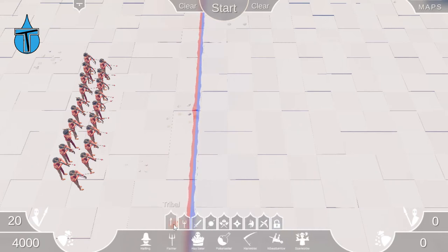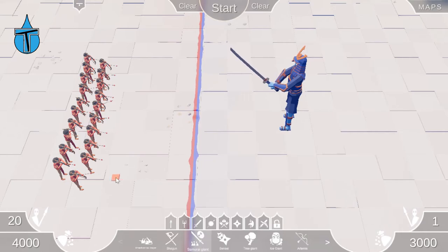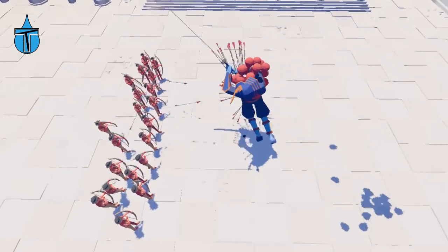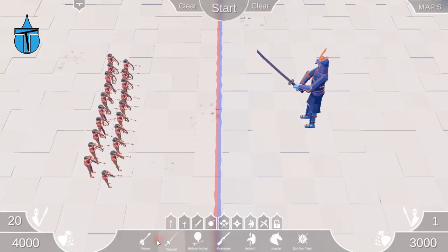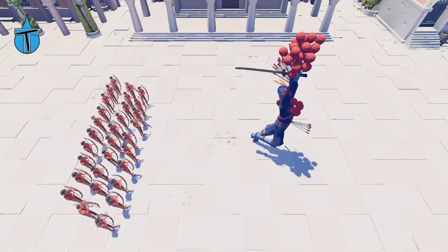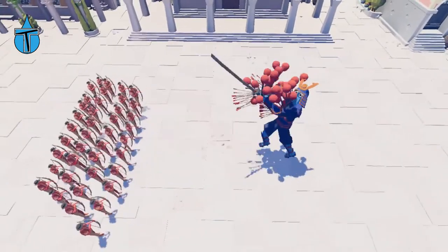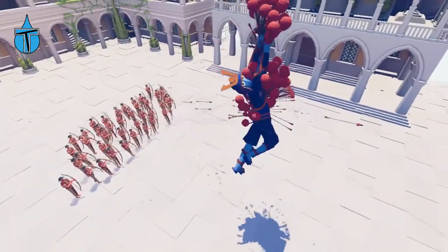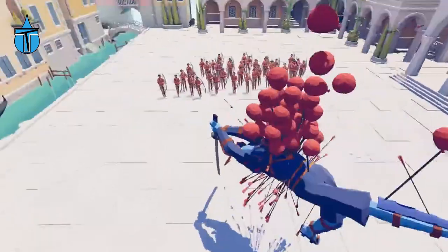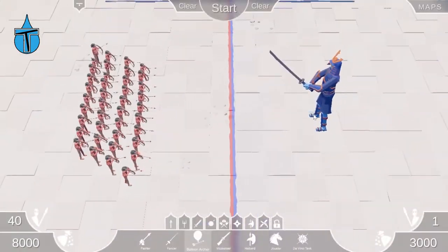Let's move on to the secret giants. Let's start with the Samurai Giant — 20 Balloon Archers. He's not flying. I think 30... he's hanging around. I think it's going to have to be 40. Yeah, there we go — there goes the Samurai Giant! Look at him. Oh he's so awesome, this is so cool. Look at all those arrows in him — he doesn't stand a chance.